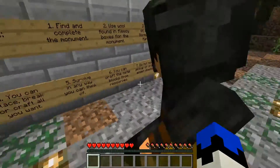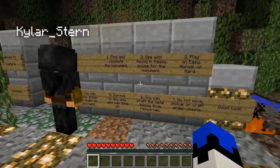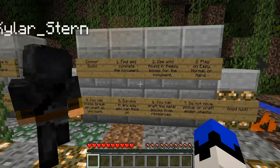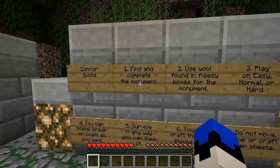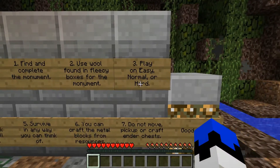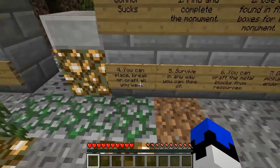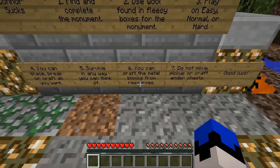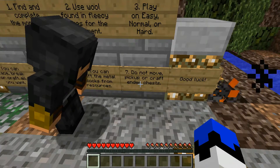There will be a link to the forum post that we got this from. So let me read off the rules. Number one, find and complete the monument. Two, use wool found in fleecy boxes for the monument. Three, play on easy, normal, or hard — we're playing on normal. Four, you can place, break, or craft all you want. Five, survive in any way you can think of. Six, you can craft the metal blocks from resources. Seven, do not move, pick up, or craft ender chests.